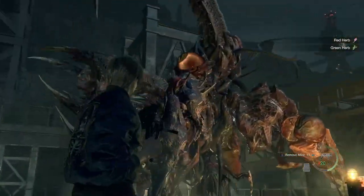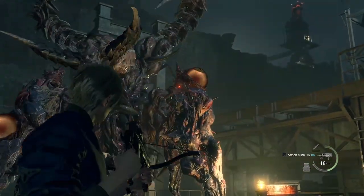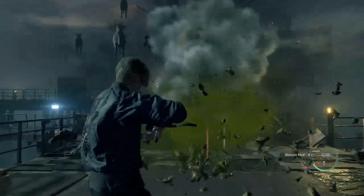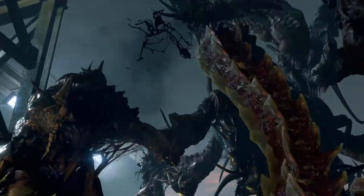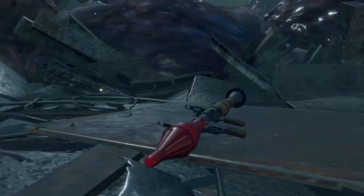Now it was finally time for Saddler himself. Luckily, I had enough mine rounds saved up, which made this boss very easy. I just kept shooting them at his weak spot until he summoned his army of cows. They would mostly just die from the mines I was shooting at him or from friendly fire. I ran out of ammo for the second part of the fight, but luckily I just had to wait out the timer until I was able to get the rocket.